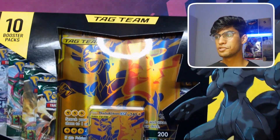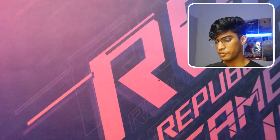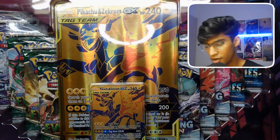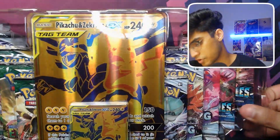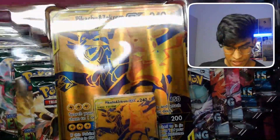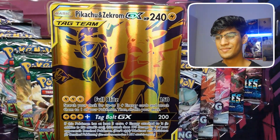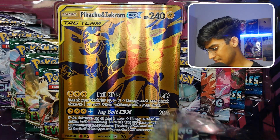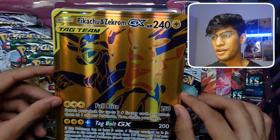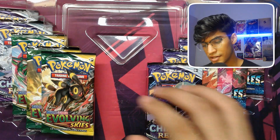Let's move on to my favorite — the Zekrom and Pikachu box. Please, Zekrom, don't let me down. I can say I prefer this Zekrom and Pikachu gold card over the Reshiram and Charizard one so much more — I think I'm just a big Zekrom fanboy. Look at this: Pikachu and Zekrom just being badass as usual. And of course we have the amazing jumbo card as well.